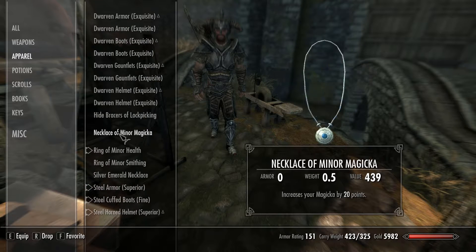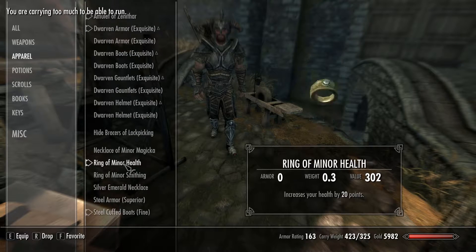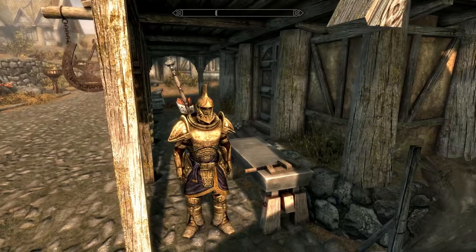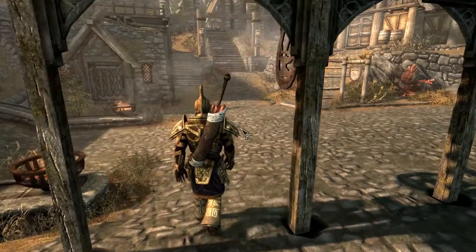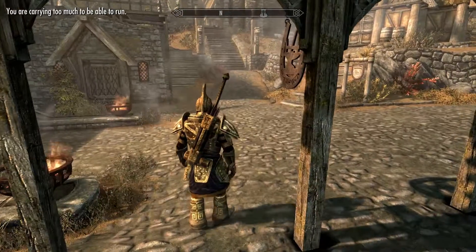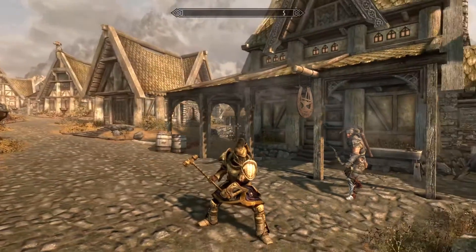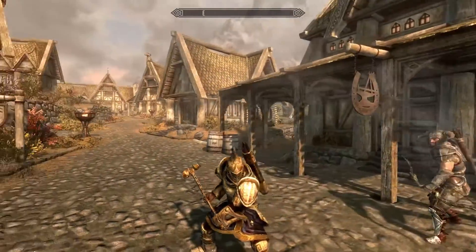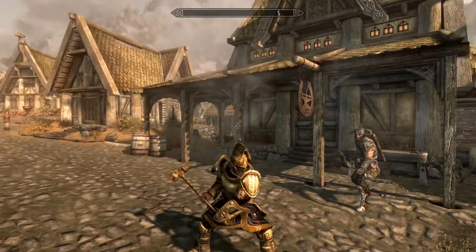Now we have a full set of exquisite dwarven armor. Torso armor goes from 65 to 77, boots from 24 to 32, helmet from 36 to 41, and gauntlets from 27 to 32. I really like that purple skirt included with the armor — it gives it a nice regal touch. Malakath isn't quite pleased yet; he'll be happy when I have a full suit of orcish armor, but this'll do for now.